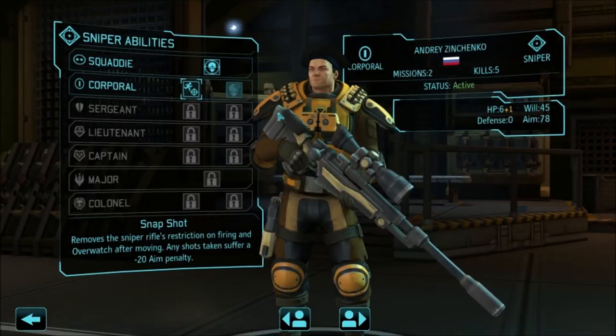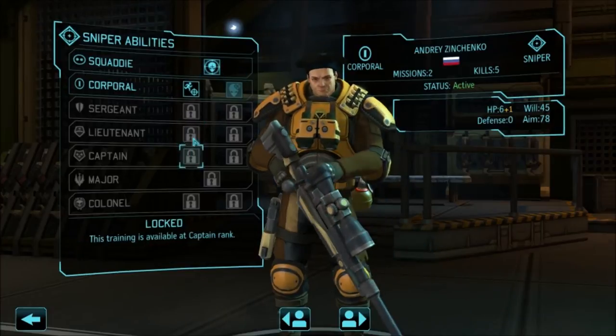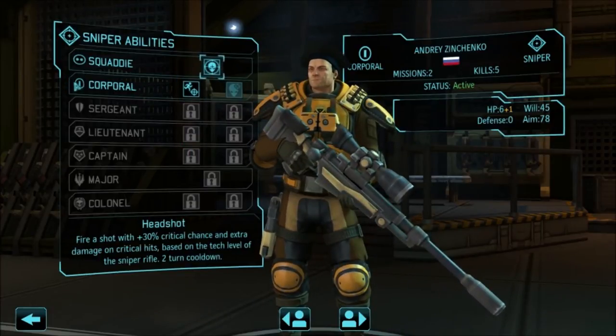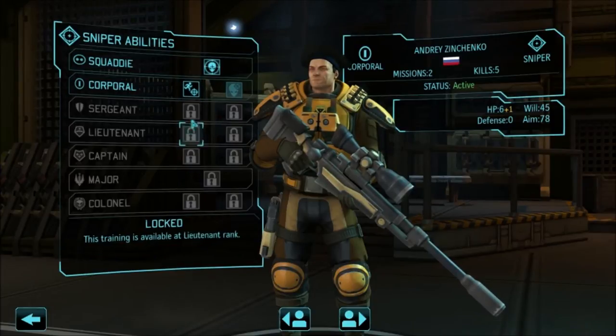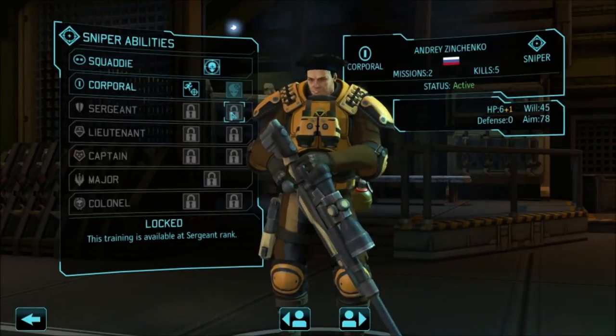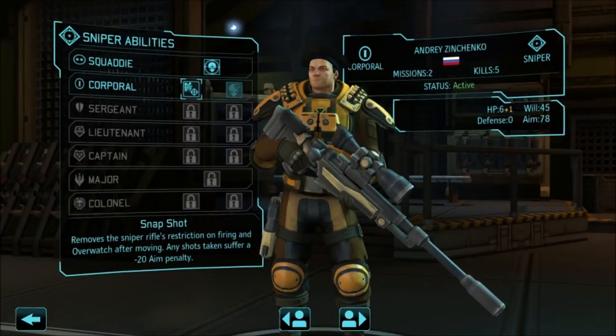As you can see, the class tree is right here on the left, and he is clearly a sniper. He is a corporal now, so the ability that we unlocked — the path we started down, which again you don't have to stay on — you are not locked to a particular path. On his next promotion I can select whatever skill is on the other side if I choose. But I did select snapshot.